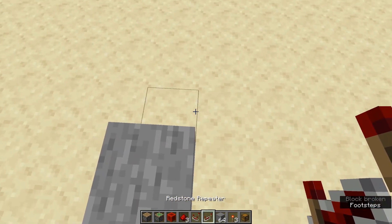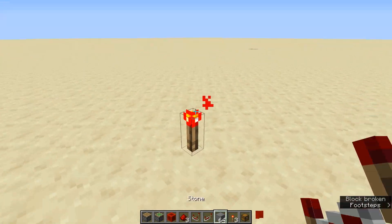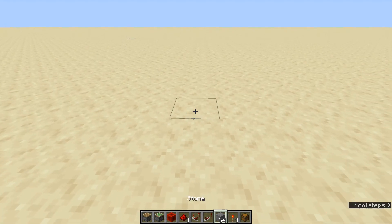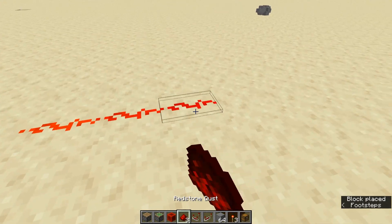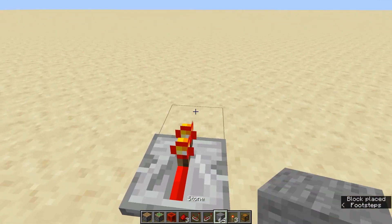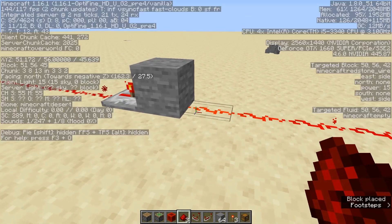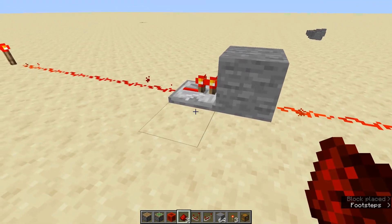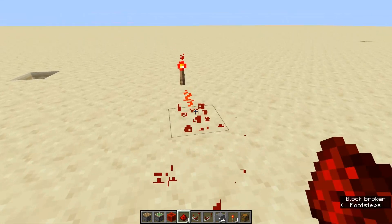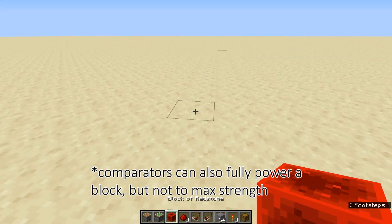That means it can also power a repeater, like this. And a fully powered block would be like the one that I mentioned. Another way that you can make a block fully powered, without it being right above a torch, is with a repeater. So if you put a repeater right here, you can see this block can emit a redstone signal and it has power 15. Basically, fully powered means it has to be power 15, because there's no other way to fully power a block.